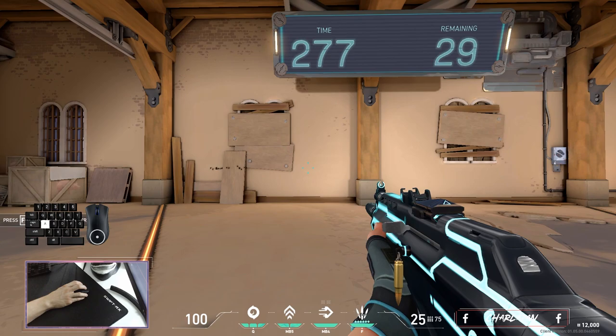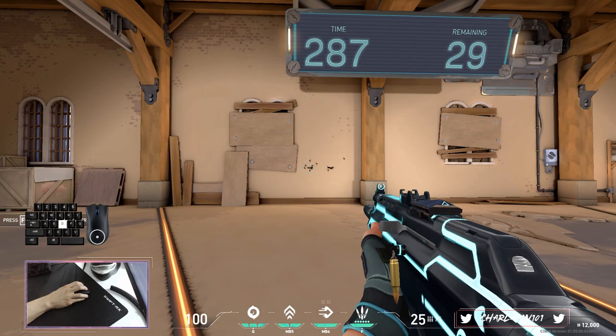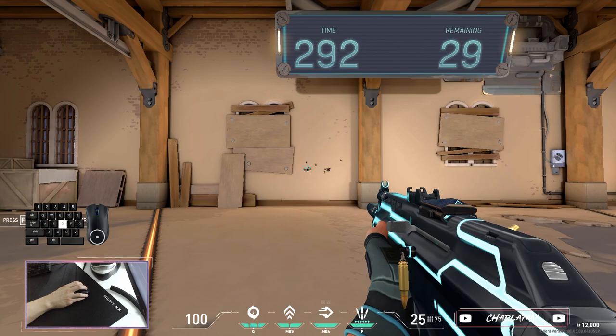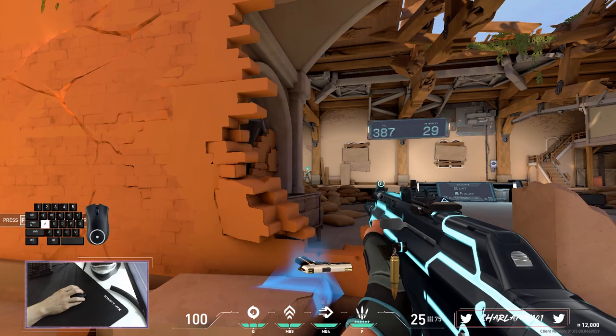That is the point when my shots are the deadliest. You can simply practice this mechanic in the shooting range or in deathmatch. To gain the feeling for it you can play with the dynamic crosshair, which is like a helping wheel at the moment — it will help you visualize when your shots are 100% accurate while counter strafing. But once you get the feeling for your shots, I highly recommend switching to the static crosshair, which is in my opinion much better.